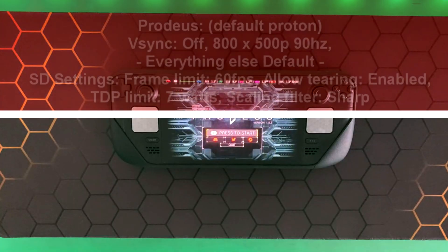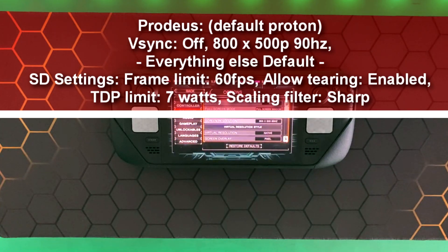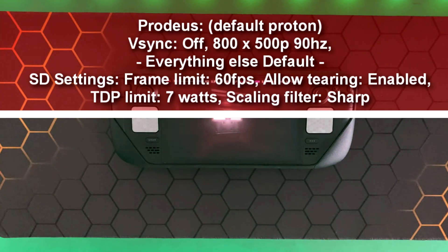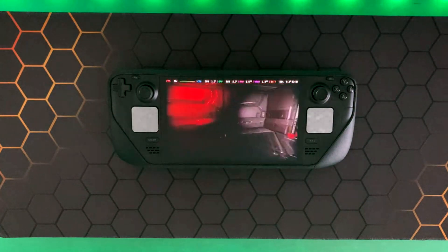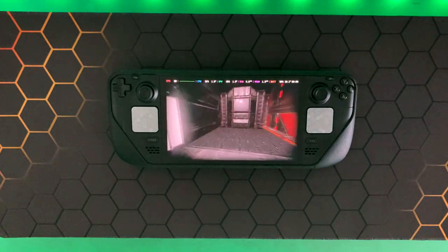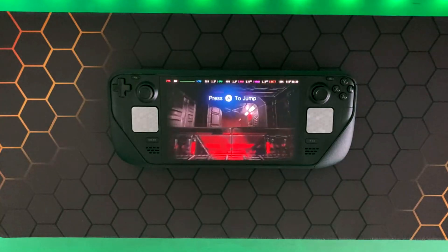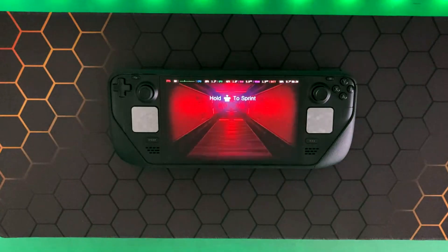The next game I tested was Proteus with the default Proton. I managed to get five hours. V-sync was off, screen resolution set to 800 by 500p at 90 Hz, and all other graphic settings were default. Steam Deck settings were 60 fps with Allow Tearing enabled, TDP limit at 7 watts, and scaling filter set to Sharp. Proteus was inspired by Doom 2016 but has the aesthetic of the original Doom games. Setting the resolution lower actually enhances the retro feel, so playing at 500p is barely noticeable.